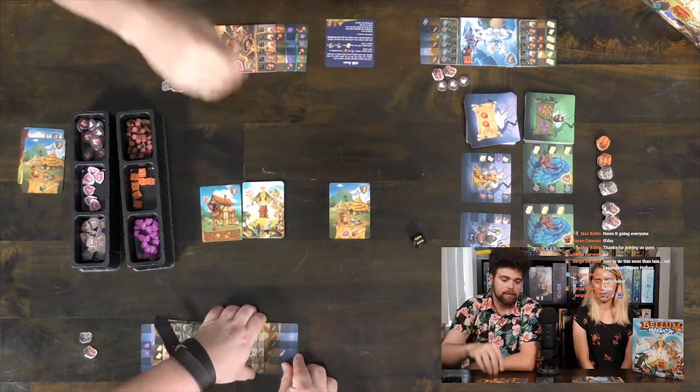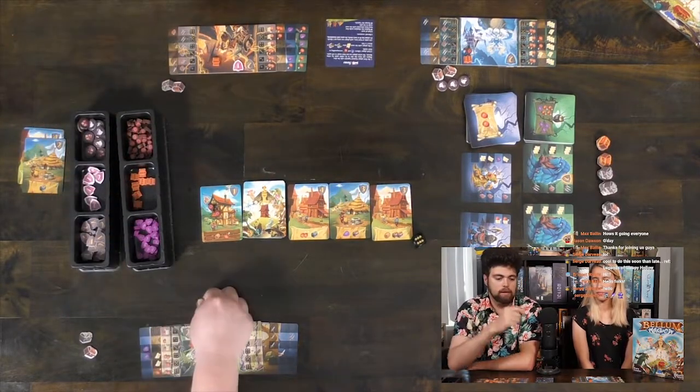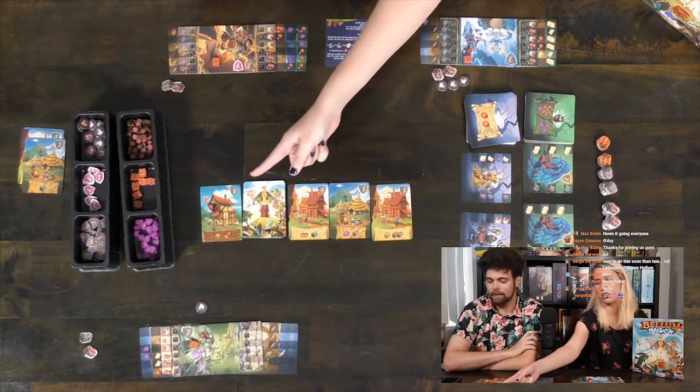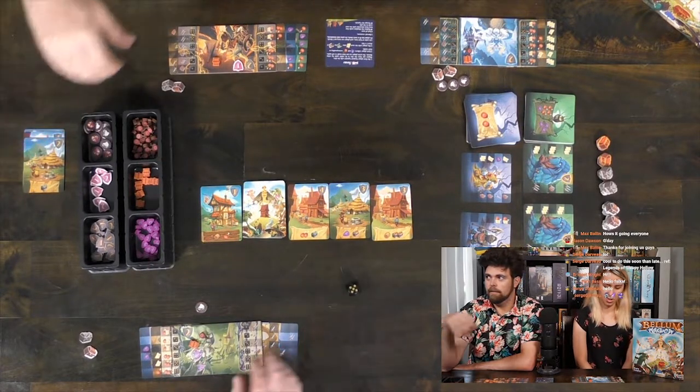That's the end of turn. We'll replace the kingdom cards. And I also need my token. The captain, my captain, will go to you. We got a big whopping number five. A five — do I like five? So I get two food. Oh, I don't like five.